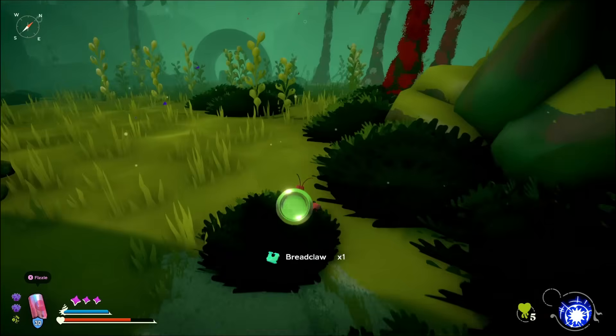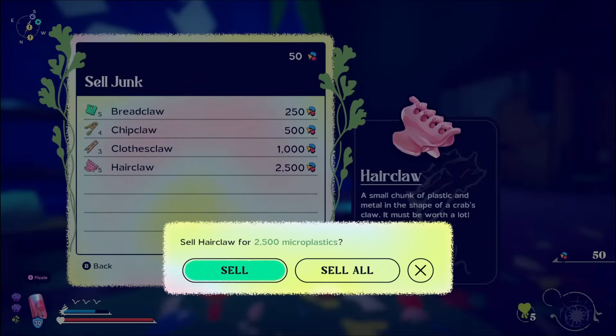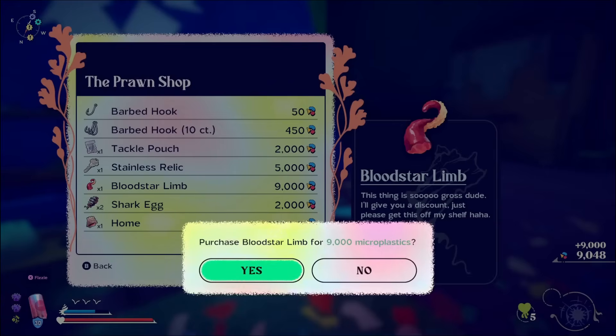I decided to see if I could kill the easiest boss in the game, the diseased Lycanthrope, but I couldn't kill him with my stats at this point. Leaving and heading back to the city, I sold enough trash to get the last thing I needed from Pranathan.